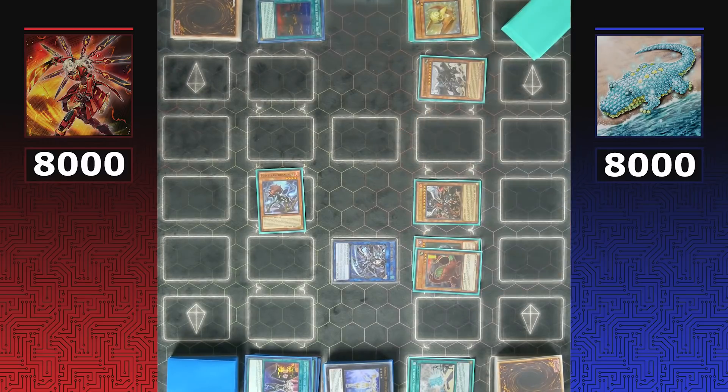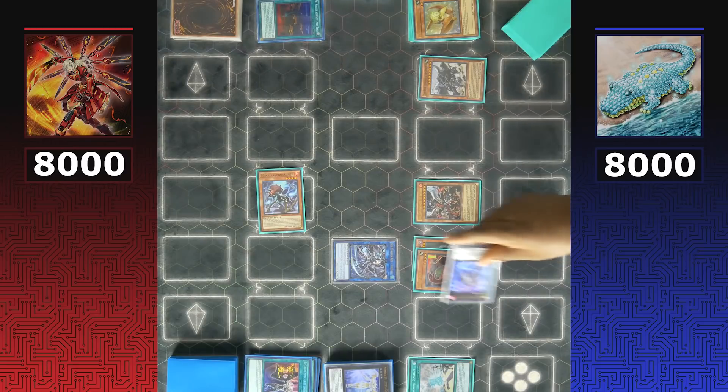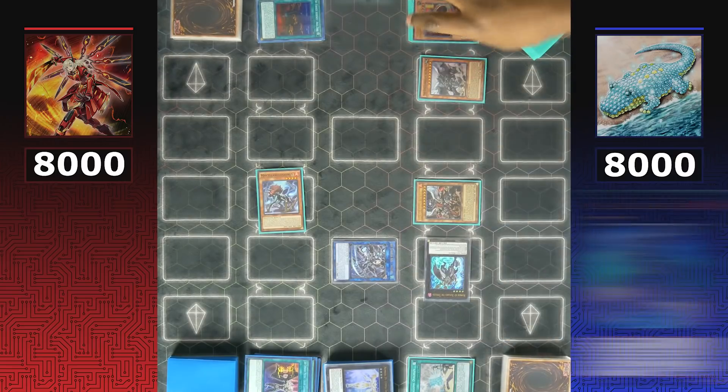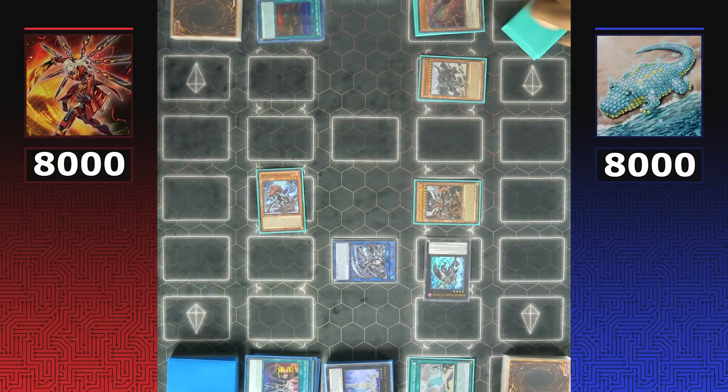Dinos use Giant Rex and Soul Eating for an Xyz summon, getting both monsters on the field easily. Making Daigusto the Timeless is even more important as they detach both materials to draw two additional cards and discard a card from their hand.